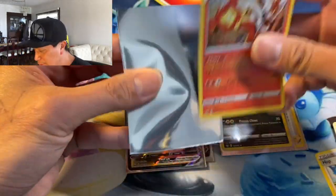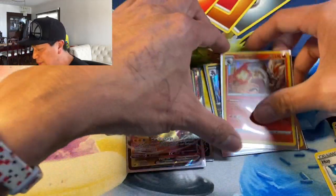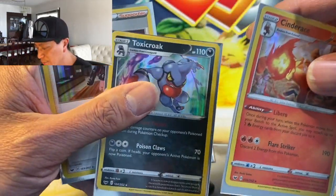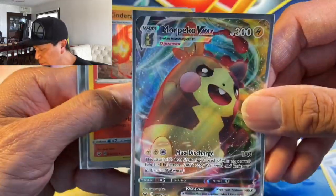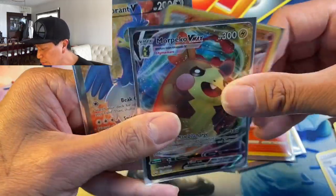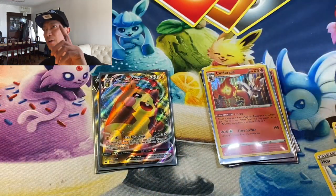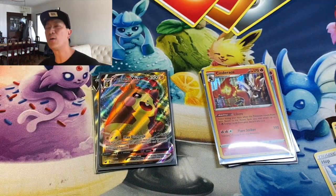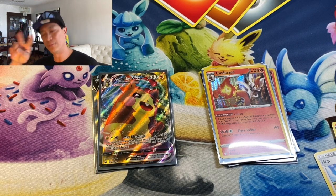Let's do a short recap of the amazing cards we pulled. Look at all these awesome cards — and this one, wow, this is my favorite! We got two Cinderace holos and a Camerupt V. Thank you for watching! More Pokemon pack openings coming up, and until the next video — peace out!